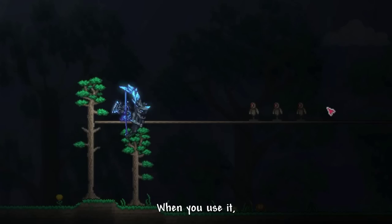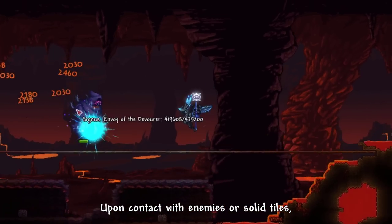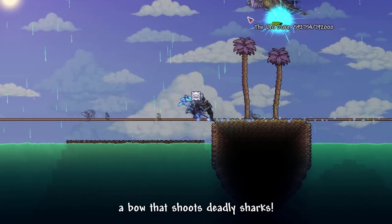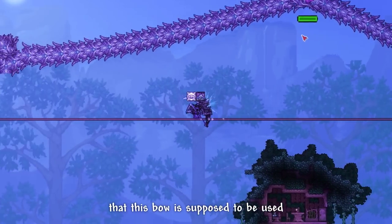The Milestorm Bow — when you use it, it slowly and accurately fires a charged deadly Reaper Shark. Upon contact with enemies or tiles, the shark bursts into visual gore and a damaging water explosion. So basically, a bow that shoots deadly sharks. Pretty neat.